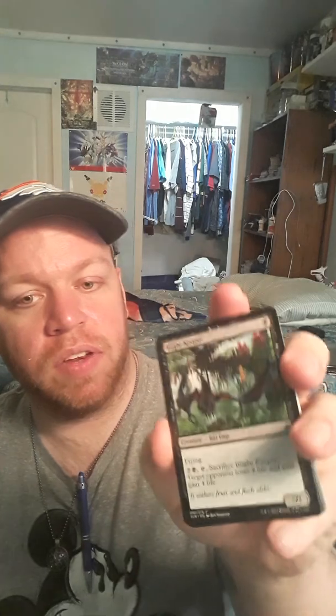We got Deadeye Tormentor, an even pirate — raid: when this card enters the battlefield, if you attacked with a creature this turn, target opponent discards a card. We got a bat I haven't seen before — Blight Keeper, a one-one flyer for one black. Seven mana and tap: sacrifice this, target opponent loses four life and you gain four life.